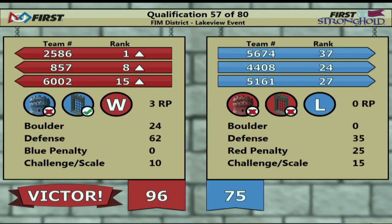Red alliance has a 96 and blue has a 75. The winners, the red alliance, picked up three ranking points. That puts 2586, the Copper Bodies, on top.